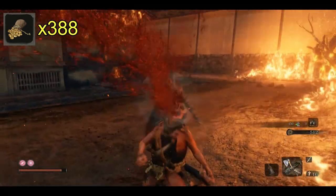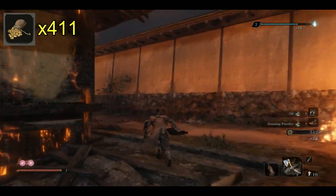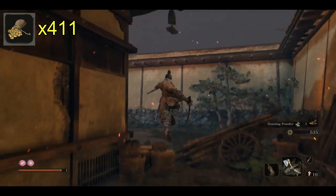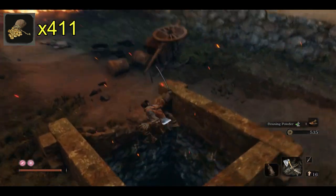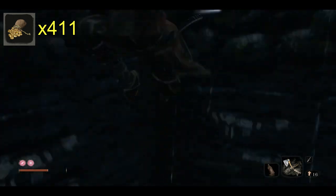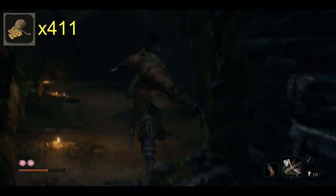There's one more archer at the back of this room - run up and sneak attack him for the kill. This pack has eight mobs for a total of 194 gold. Then we're going to run back around to that well, which is how you get into this particular area in the first place. Hop down the well - you'll take a little damage but that's fine.